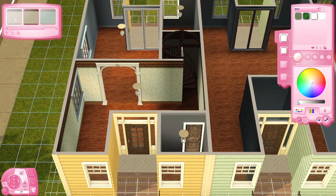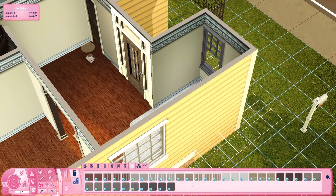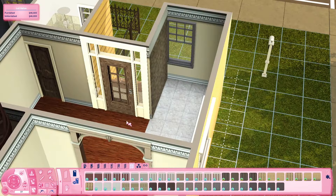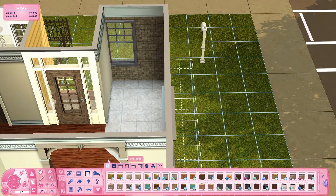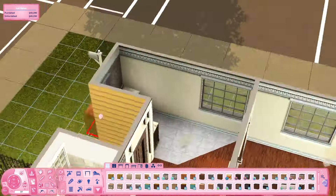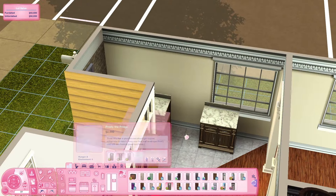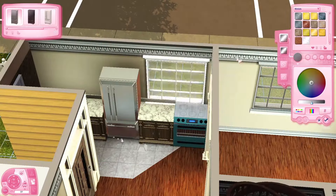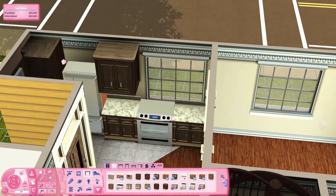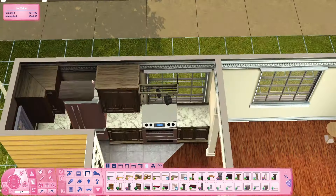I was originally going to put a basement in, but I couldn't be bothered to get it to work properly for how I wanted it to look. I left that space open and put a little bike rack there — so if sims have kids, bikes, or a moped scooter, they can keep their stuff there. I also put a little open car parking spot for this house only, since it's the only functional unit you can move into.